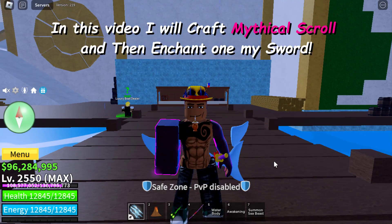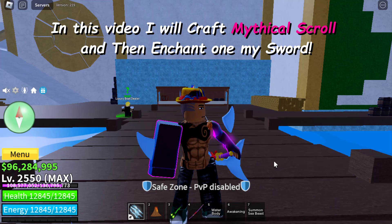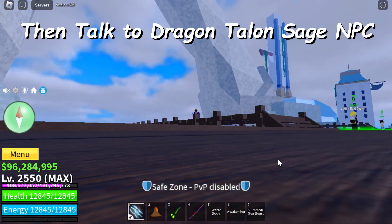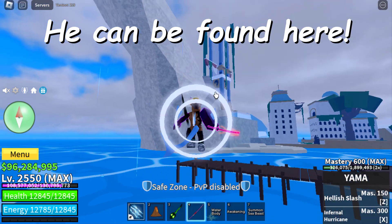In this video I will craft a mythical scroll and then enchant one of my swords. To do that, you need to go to Tiki Outpost, then talk to the Dragon Tom Sage NPC — he can be found there.